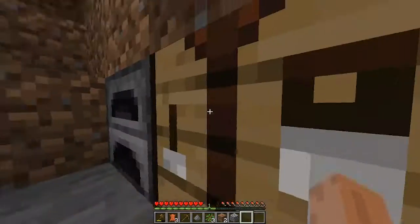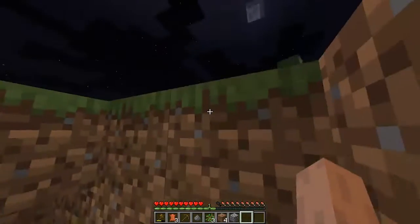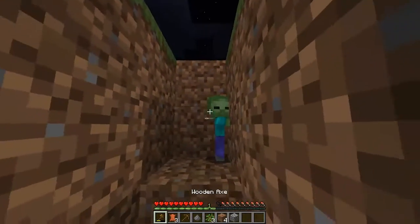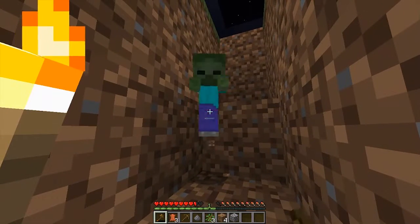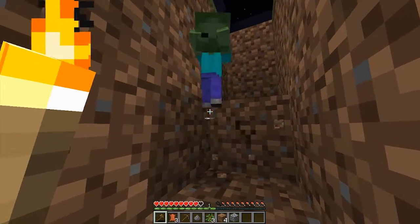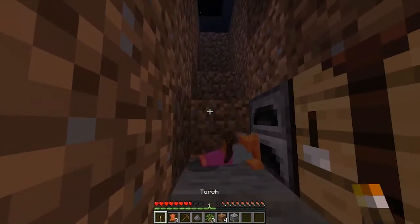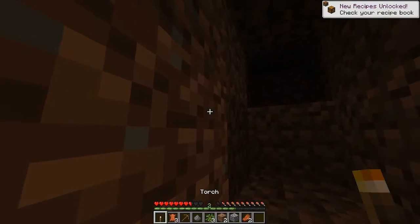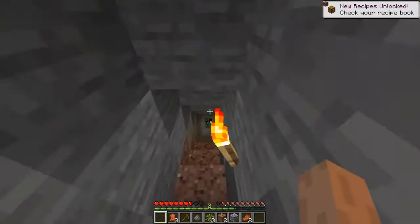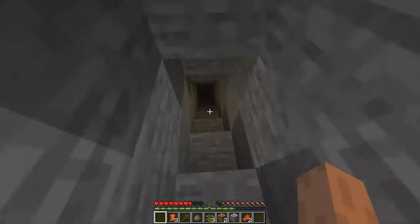Wait, do I hear a zombie? When I got out I didn't hear any mobs, until there's a baby zombie — hello! Can I get in the base to be safe? Let me kill this baby zombie. Ow — whoops, my axe broke. Let me cover this hole so the baby zombie can't get in. I'm going down — you made a really deep one.